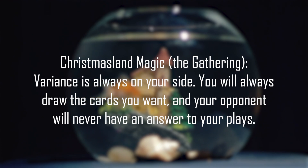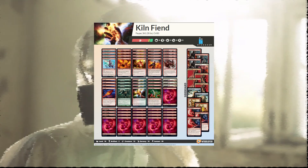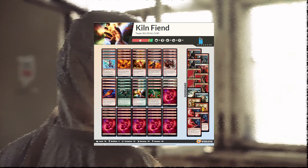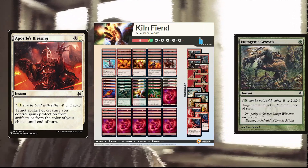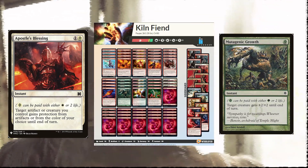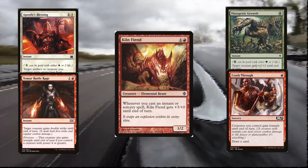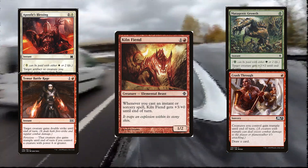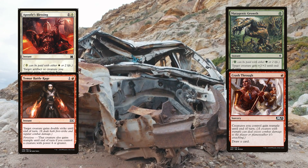Some refer to this as Christmasland Magic, because every deck can do well if your opponent doesn't interact with you. That's why a Kiln Fiend deck has to build around this vulnerability with tools for protecting it from removal, like Apostle's Blessing and Mutagenic Growth, and for overcoming blockers like Crash Through and Temur Battle Rage. But consistent with the glass cannon archetype, these powerful sorceries and instants are only useful if there's a Kiln Fiend on the board — otherwise, they're dead cards.